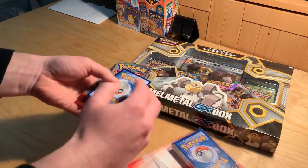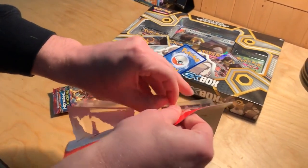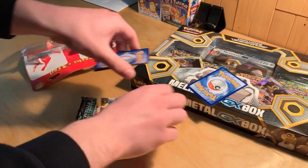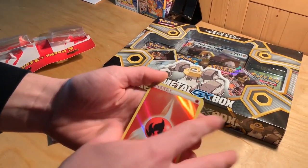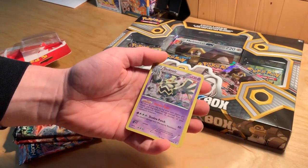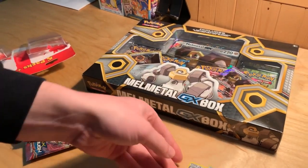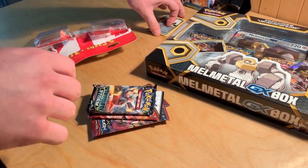Let's check the foil cards first. We got a foil energy, which I actually like because they look really cool. Then a Dustox holographic - nice! And then a Aggron reverse holo. I like Aggron; he was like one of my favorite Pokemon ever, honestly.